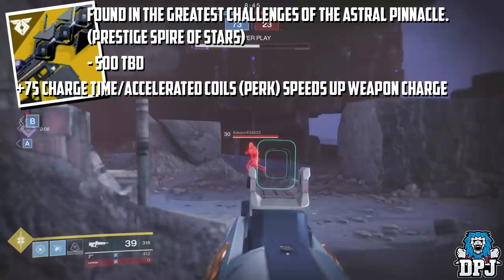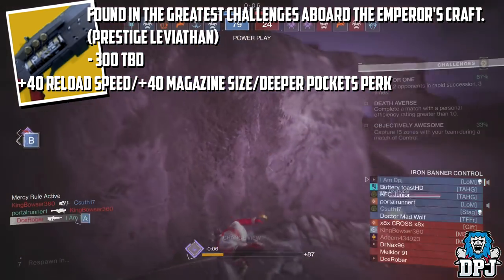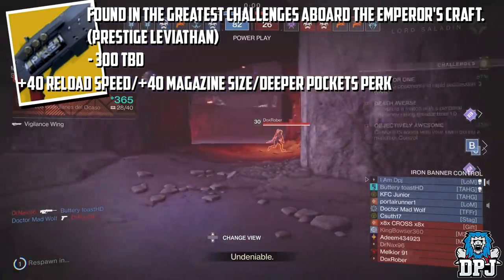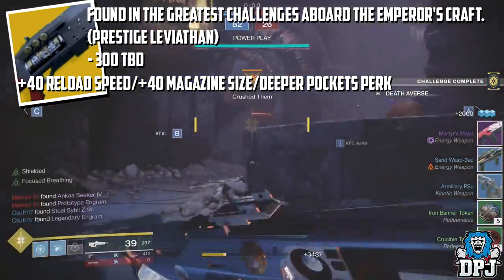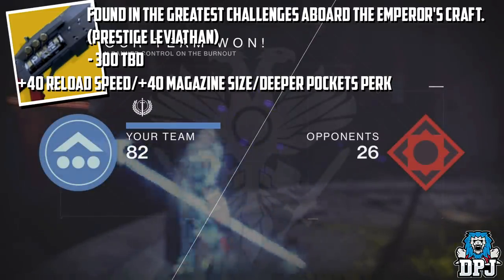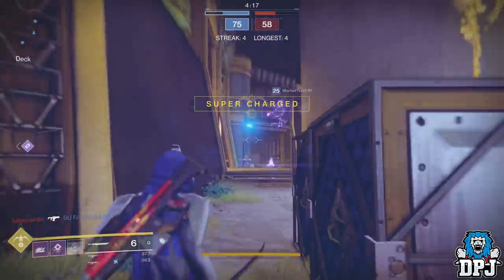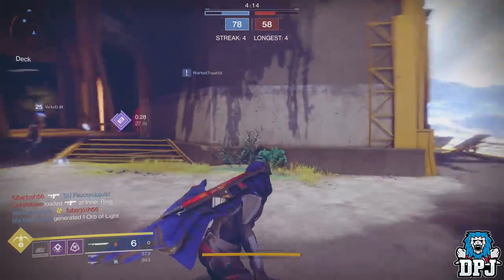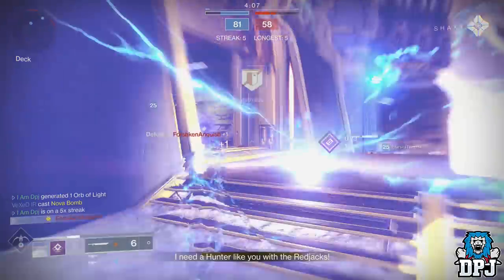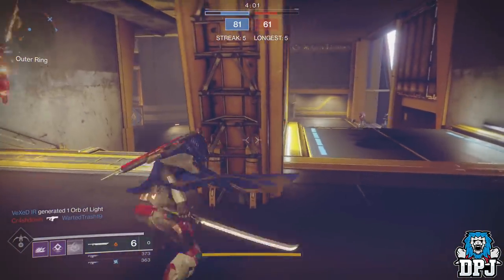Lastly, the Legend of Acrius is found in the greatest challenges aboard the Emperor's Craft — Prestige Leviathan. Masterwork changes are plus 20 Reload Speed and plus 40 Magazine Size with the Deeper Pockets perk. Here, 300 of something is needed — I'm guessing kills within the raid. The masterwork version here is amazing. If you are a fan of the Legend of Acrius, you understand this thing's power as it is now — a bigger magazine size and faster reload time is all we want. The Telesto, Legend of Acrius, and Sleepless Simulant are not confirmed for a specific date, but it is believed they will become available sometime around July 17th through the update — though that has not been confirmed.